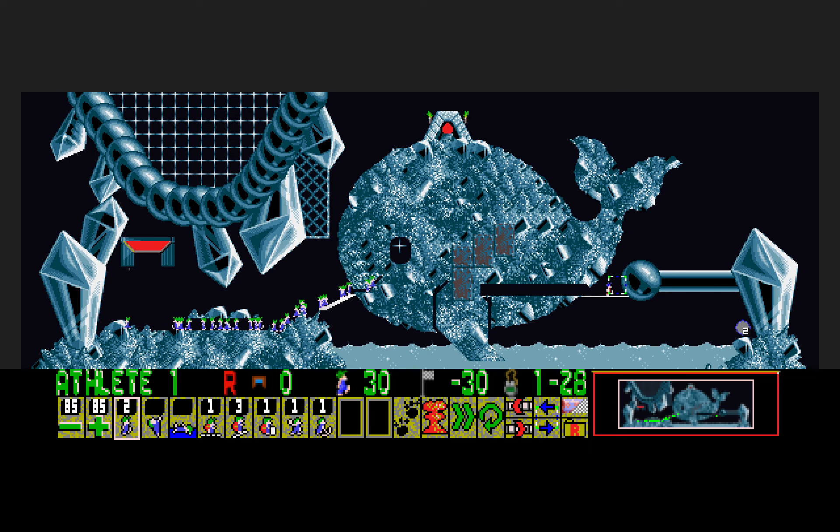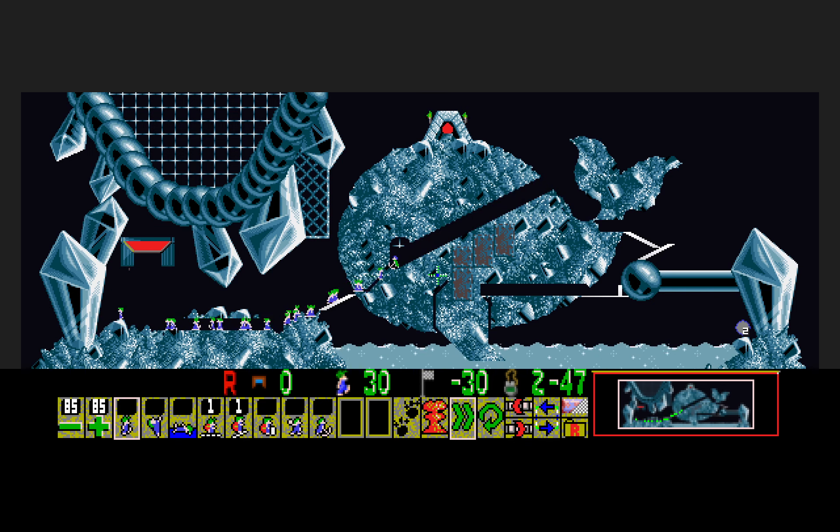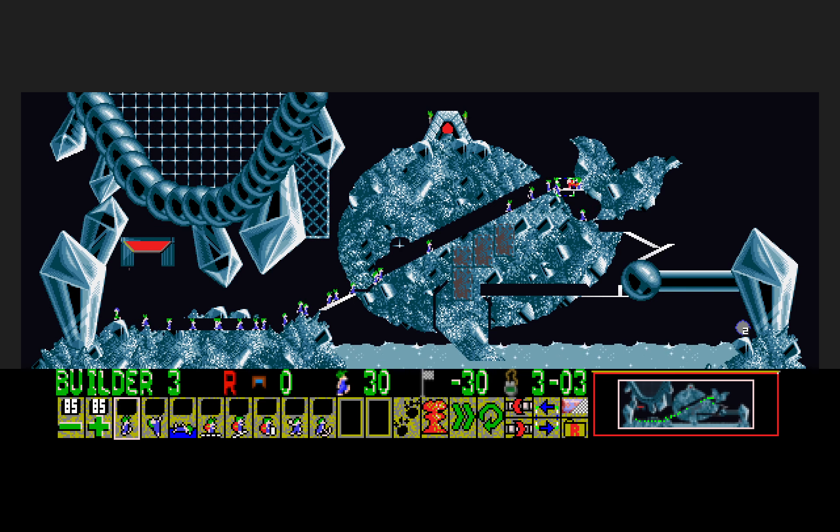Have him turn around, then stack here, which gets him past the ball. Then go ahead and build to the right, turn him around with a walker, then another builder to the left. Then bash the tail of the whale, interrupt mid-stroke with a walker, then mine down to the crowd here. Not too precise — there are a couple of pixels of possible positions to mine. Platform up here, and then find one last builder to get to the exit. And that's it.